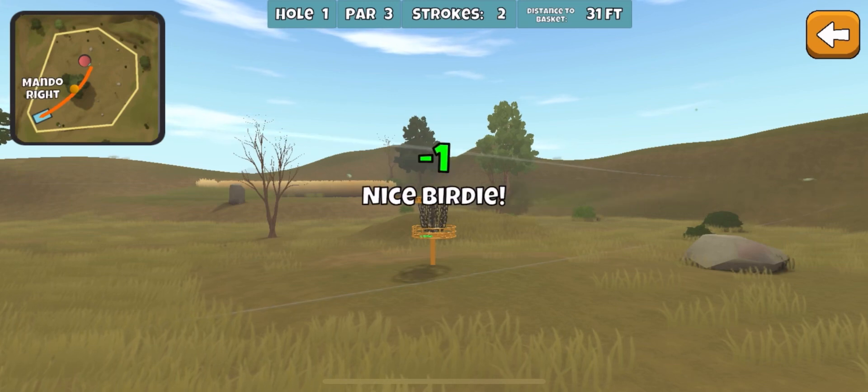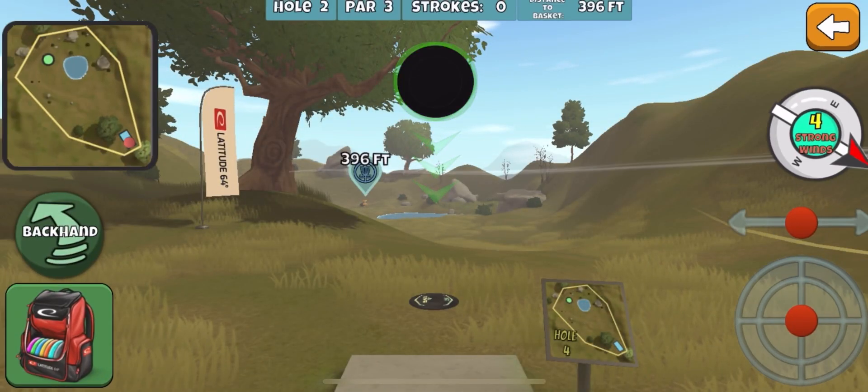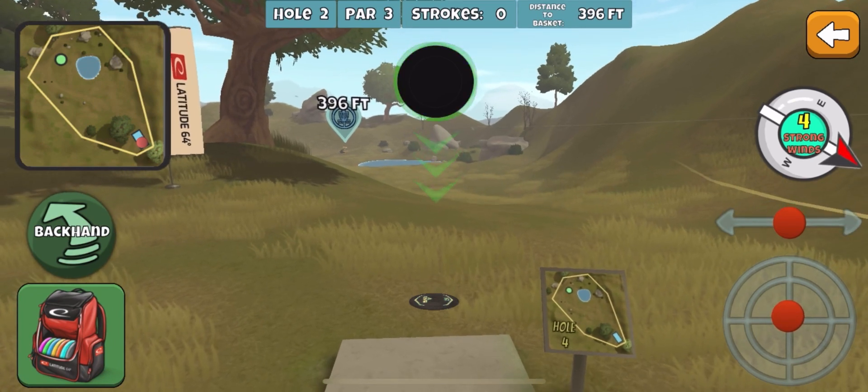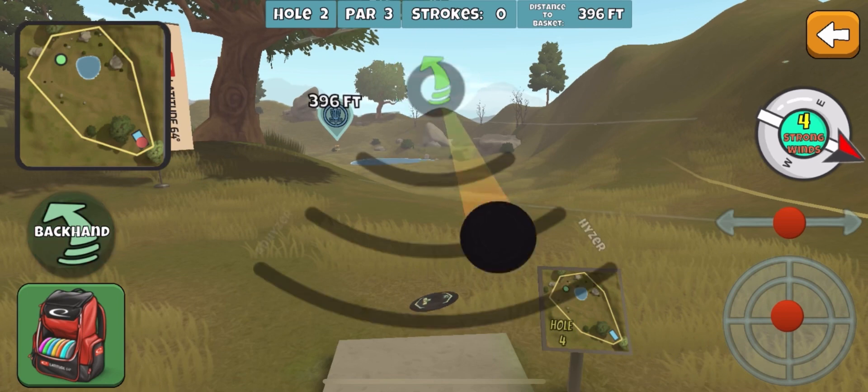We're going with the birdie. But maybe we can get a hole-in-one on the next hole. I'm going to try the glide skip. Why didn't you try to unfold a hole-in-one on that next one?